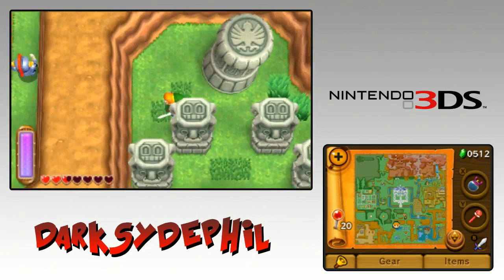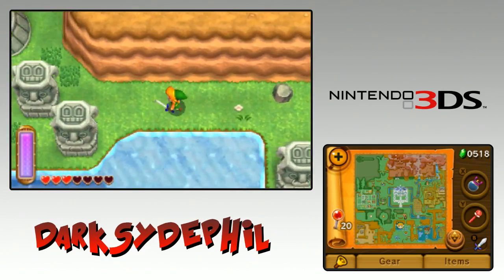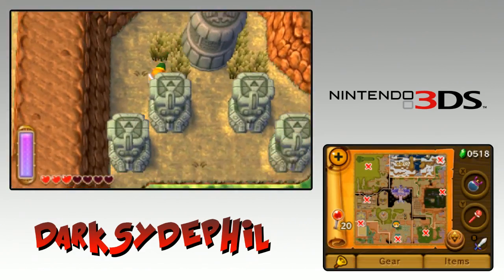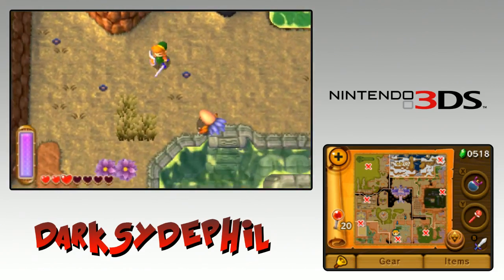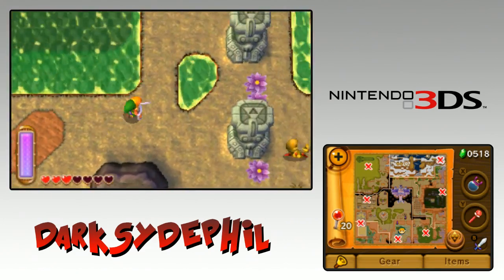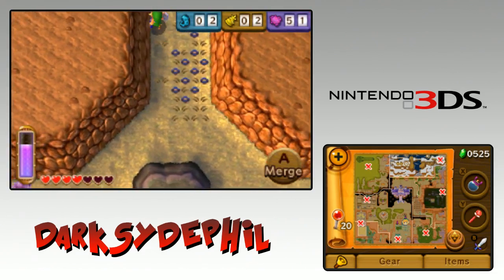Now we got the classic Legend of Zelda theme. Oh what the hell - this dude was hiding in the grass! Motherfucker was in the tall grass. Alright, we're gonna go back to the dark world. I love this theme. I don't think I can lift this big rock yet. I can't get to the dungeon to the left either. I don't know where I'm supposed to be going right now, I don't know what order you're supposed to do the dungeons. This guy's got a shield - fuck your shield. Does your shield block a giant flaming column? Guess not.